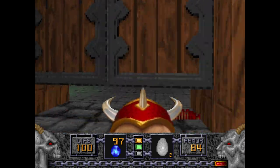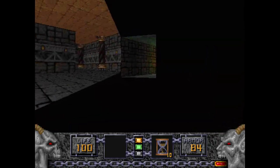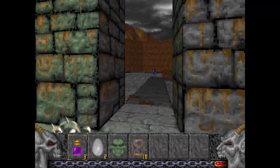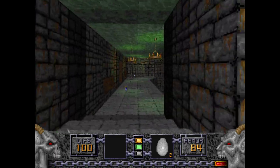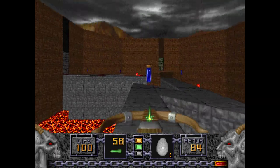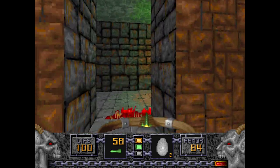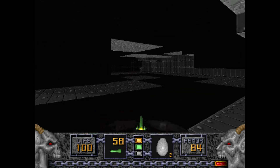I can use this newly acquired Morphovum on them later. What I could probably do is go down and use the Gauntlets of the Necromancer with the Tome of Power when I get it, because you probably will get it later on. First, I'm going to go to where the Green Door was and finally use the Green Key.